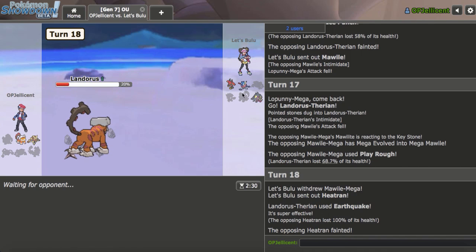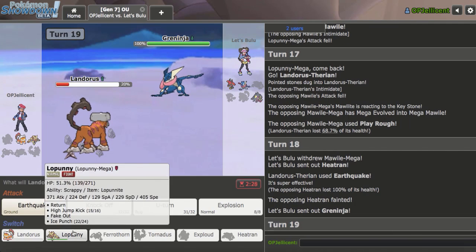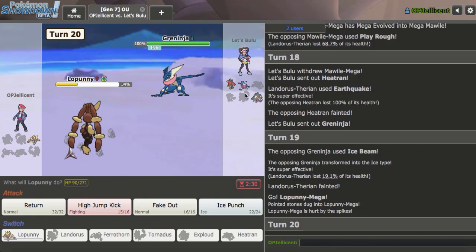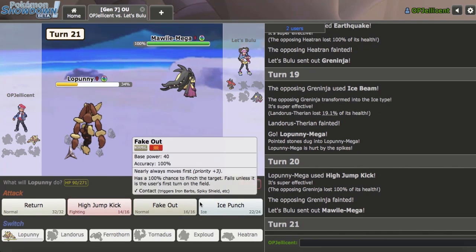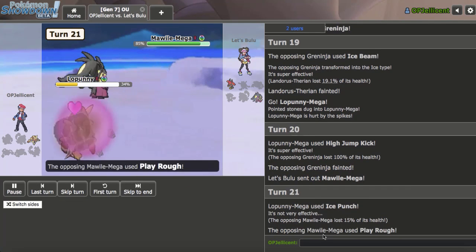It's getting kind of down to the wire. I could actually win this maybe. The problem is Mawile is definitely not going to die to one High Jump Kick. This just comes in and Ice Beams, so I have to stay in. I think I have to crit the High Jump Kick into Mawile. I'll go for High Jump Kick here — I do hit. Yeah, I have to crit Mawile, or I can go for the freeze. I'll try to freeze it, but I'm not able to do that. So I'll drop a GG.